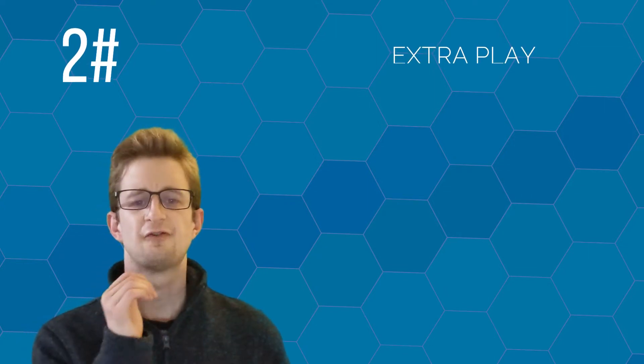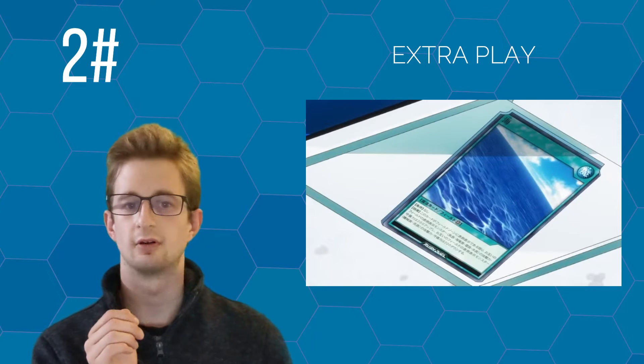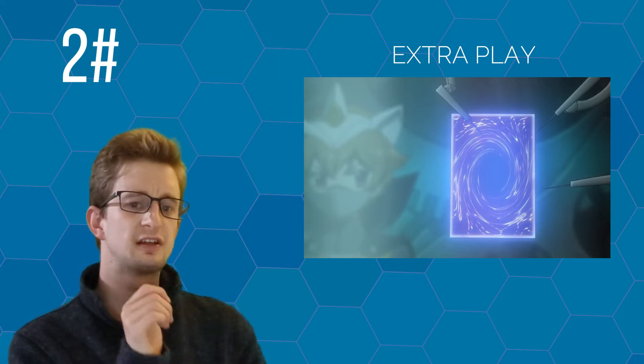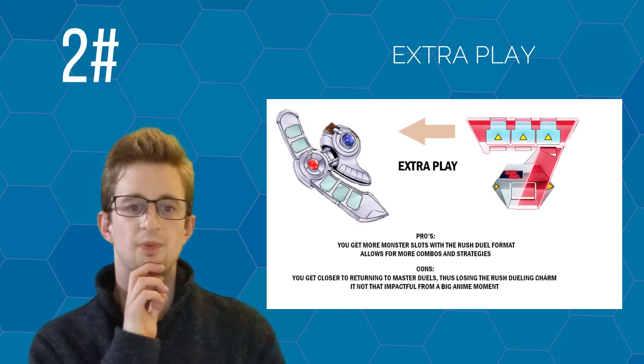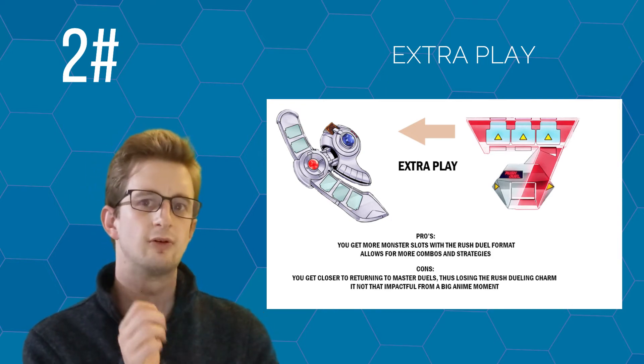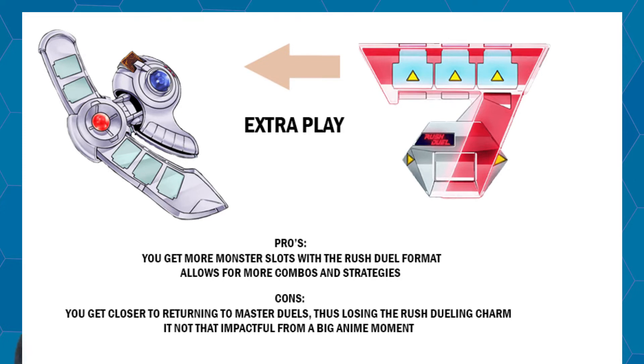I've seen this next one appear quite a lot — it's called Extra Play. Have you noticed that every Gohar sibling has used a field spell in their duels against our heroes? What if the card Yuo is creating is a field spell that forces the duel discs to gain another monster zone? Being able to summon four or five monsters while still using the Rush Dueling format would be a powerful advantage — more attacks, better link-up plays, and better strategies, while your opponent is stuck using three monsters.